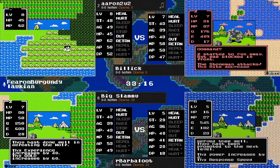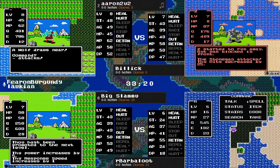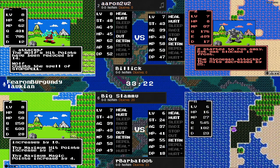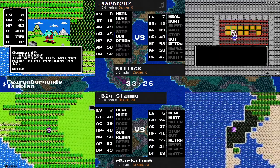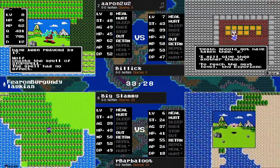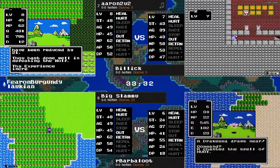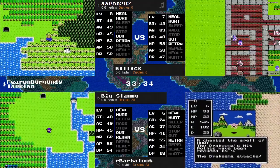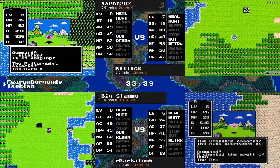Aaron continuing to try to pile on some experience here as Slamu takes out this wolf to get level 8. I am curious how much further Aaron is going to go with this. It is a little bit hard to just walk away from these wolves — it's about as close to free real estate as you're ever going to find in Dragon Warrior Randomizer.